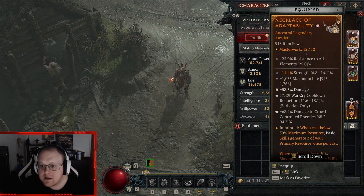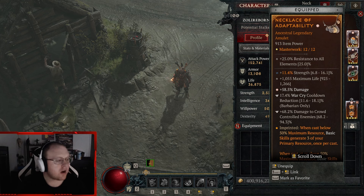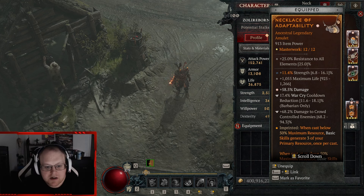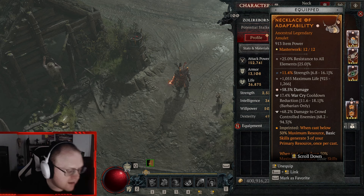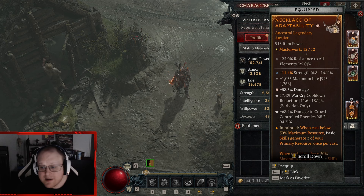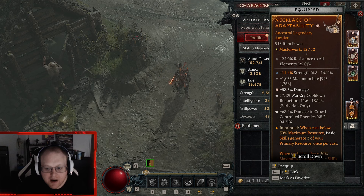Topaz is for basic damage. The two-hand sword has a bunch of damage, max life, damage, strength — everything damage all the time — and it Bash Cleaves obviously. Another piece with greater affixes: strength, damage, damage. Everything masterworks Bash except for this one piece.